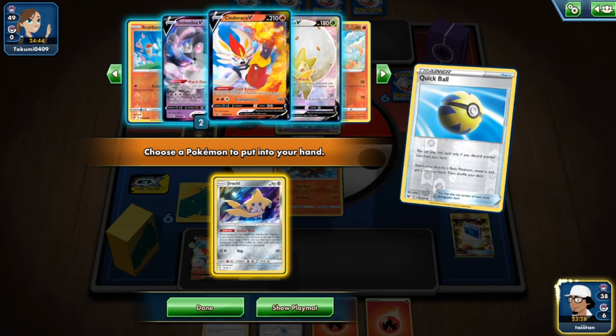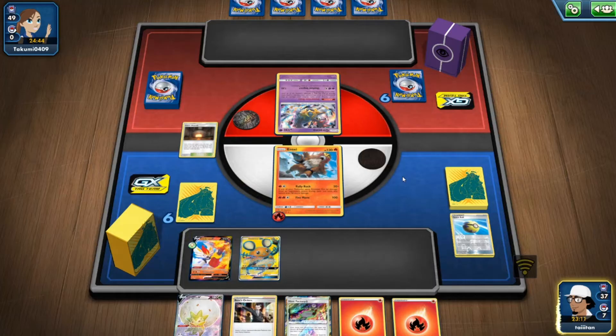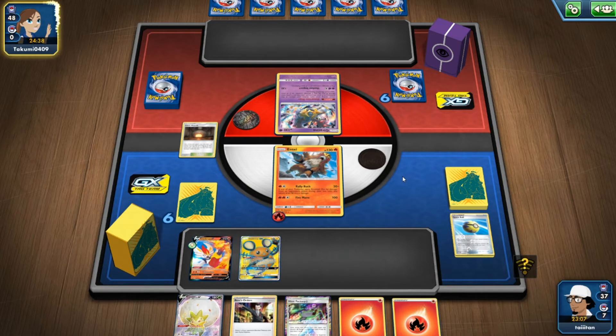I'm thinking we should get Jirachi — actually no, all the ghosts would be a better idea, because then we can get that intake back. Keep all the ghosts in hand for now because the opponent might use Marnie and then we'd be in a tight situation. Hopefully we should be alright.